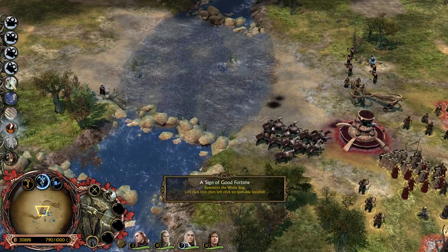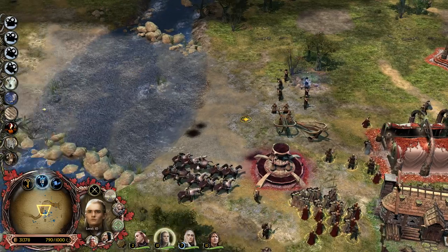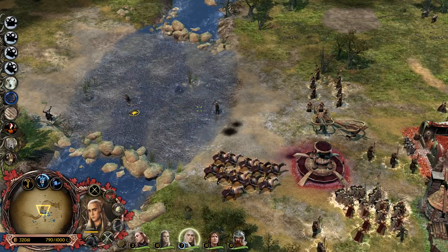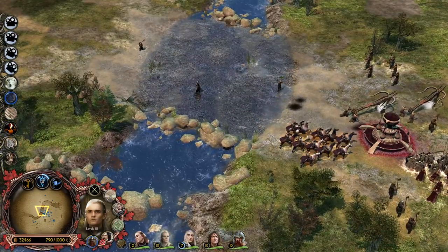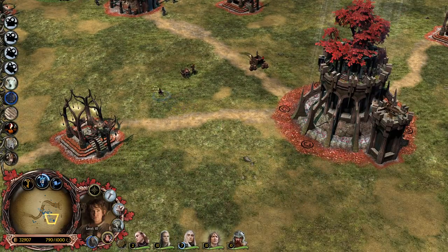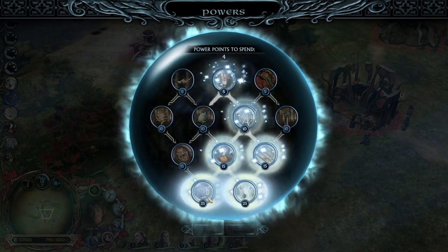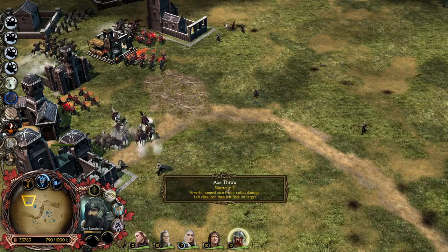Now we have also the ability which is the Great Hand of Oromë. The way it works is: you summon Gimli, the ability goes on cooldown. Then you can use this 25-point ability from the Spellbook of the Woodland Realm Faction, then you can recruit Gandalf immediately again. So it's pretty nice. We have Gimli on the field - let's go for a beautiful attack at the choke point. You can't have two Gimli's at the same time - that's not possible.